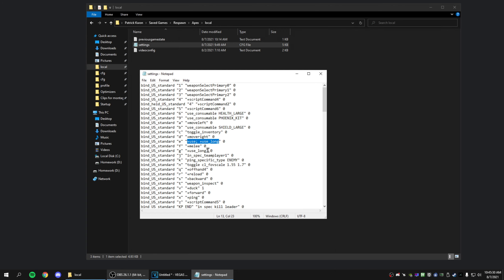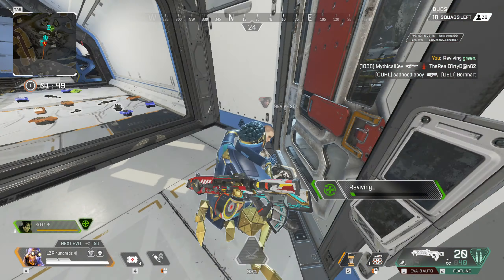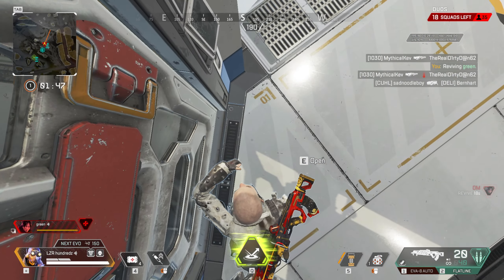What you want to do is create a second bind without '+use' on it. You can see I did that here with G — just copy the bind over to a different key; I put mine to G. Then remove the '+use' portion. Now, whenever you want to interact with a door or a zip line, use E. Whenever you want to revive somebody or loot a death box and you're next to something else that could trigger an interact, just use G instead.